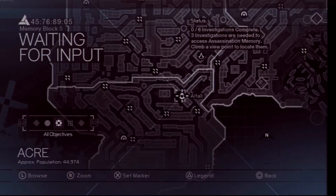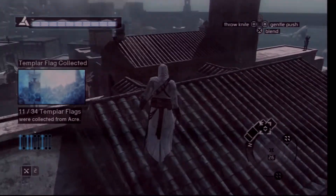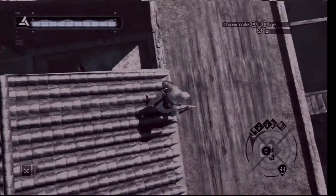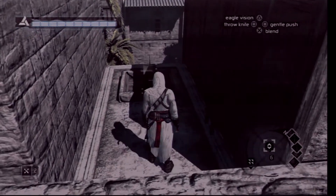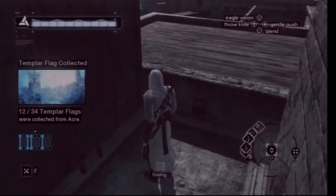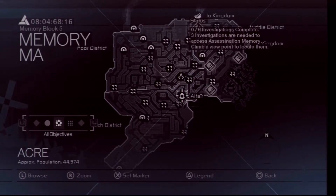My next one is up there. There's another guard right there, but I'm hopeful he will not see me, even though he could very well see me if I'm not careful. I can see it — it's right down there. This is the location of what is now flag number 12. Another five flags have been collected and we still need to collect another 22 flags before we are complete with the Templars.